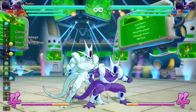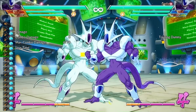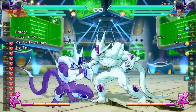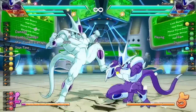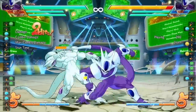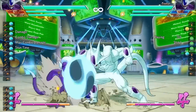The next one we're going to talk about is the DP in the block string. The DP in the block string is really not the greatest thing to use, but it is the only special move he has that will keep your opponent in a true block string. As you can see, trying to reflect or press buttons in between — nothing will happen. But the only bad thing is that you can easily get punished after the DP. You can wait until they touch the floor and punish for a full combo. So this is not really a good move to use in your block string.